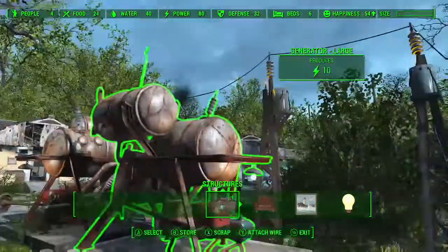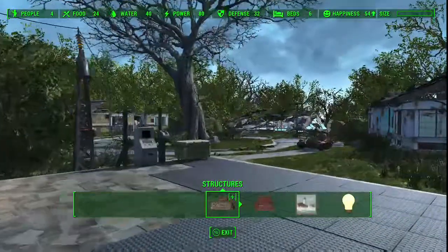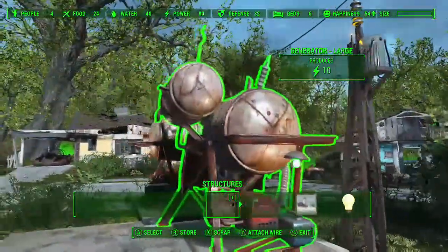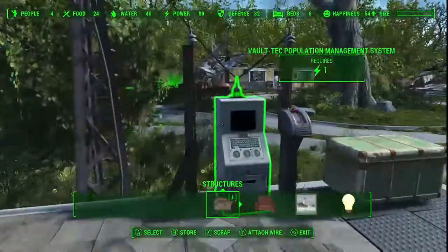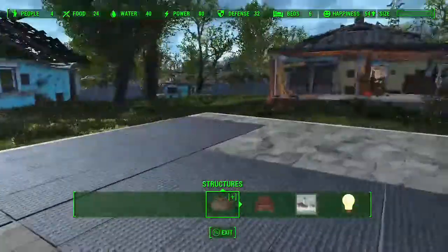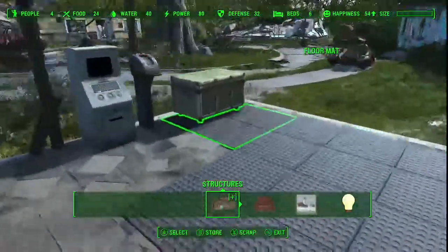Welcome to the Juice Box. We're going to do an ammo factory. You want to get your power source — I recommend if you don't have a nuclear power source, just get a dedicated source for your factory so you have enough. It is going to take a lot if you get intricate with it, but all we're going to do right now is build an ammo factory. I'll just put down some floor mats because it looks cool.